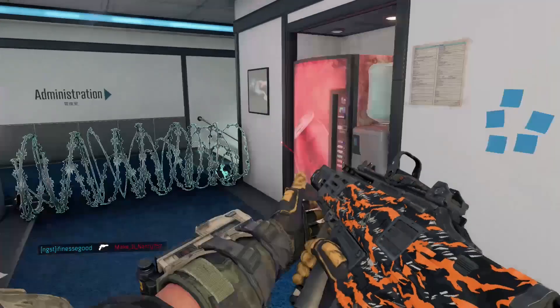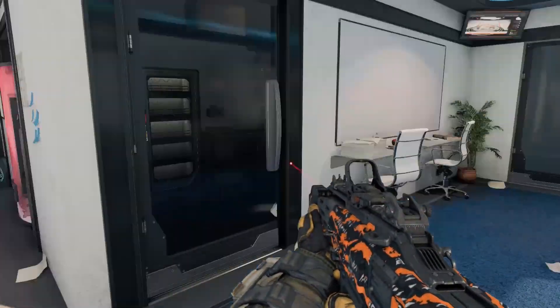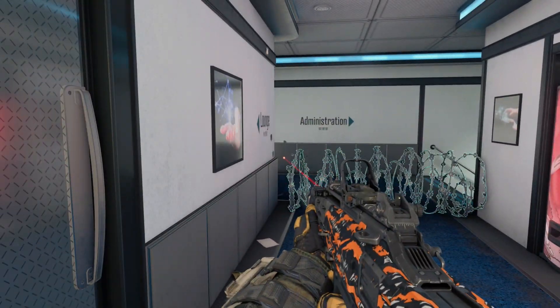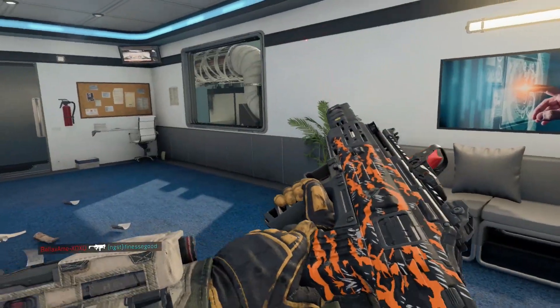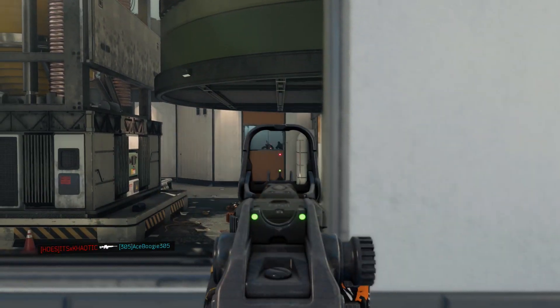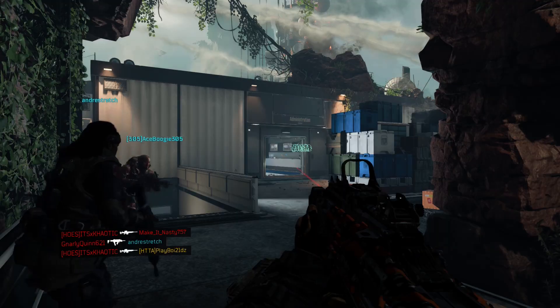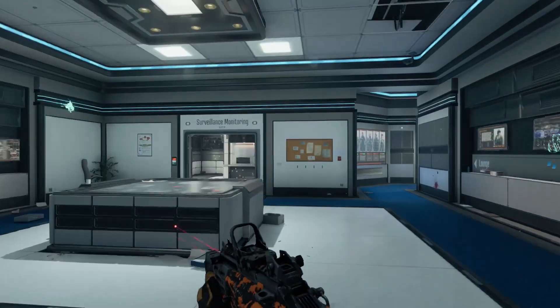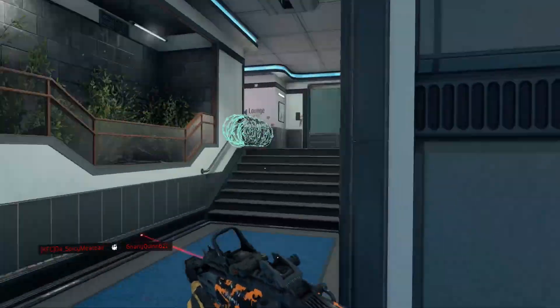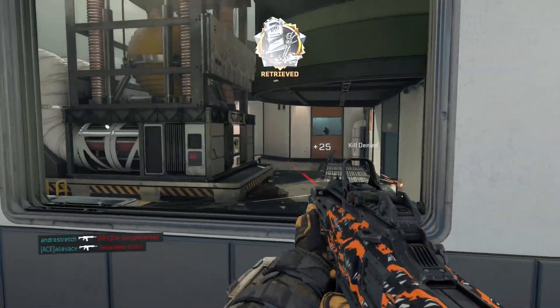If you see an enemy at a far distance, I suggest don't shoot at them — find a different way to get to the enemy so you can get the kill. With this gun it's very hard to hit a target far away, first because it's a submachine gun, but also because the firing rate is so out of this world that it's almost impossible to hit a target at distance. Keep that in mind when engaging your enemy with this weapon.